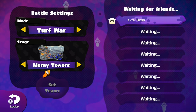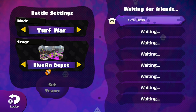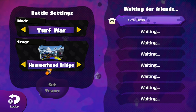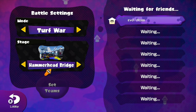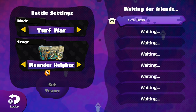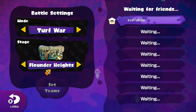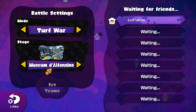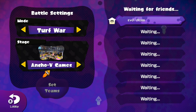Arowana Mall is a positive for E-Liter — just stand on the high spot to the left or right and pick people off. Hammerhead Bridge is a negative because it's a wide map and the grates are distracting and hard to shoot through — you'd rather use Kelp Splatter Scope there. Saltspray and longer-range maps are generally negative for all chargers unless you perfect your play. Museum d'Alfonsino is a really positive E-Liter map if you keep your distance and space yourself properly.